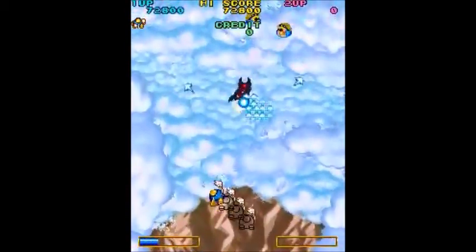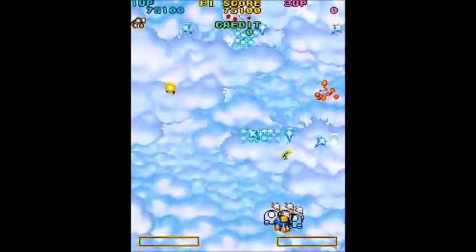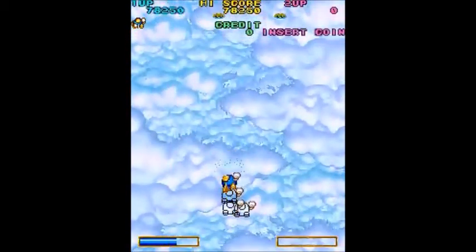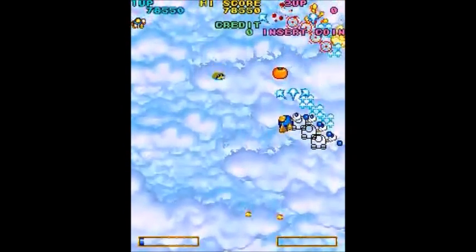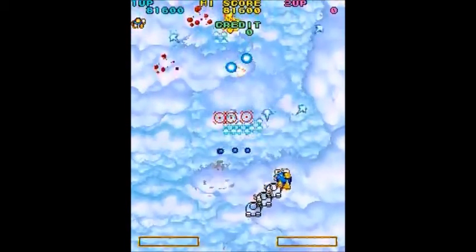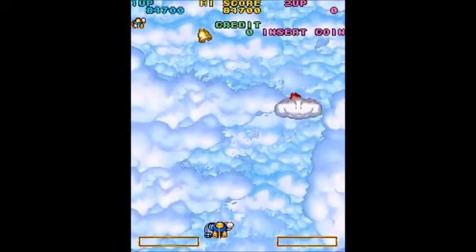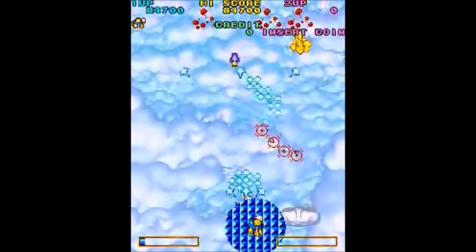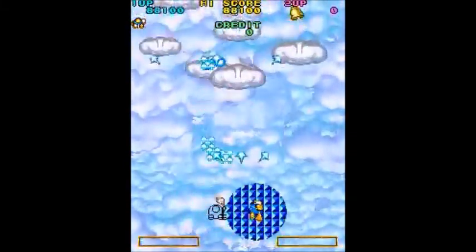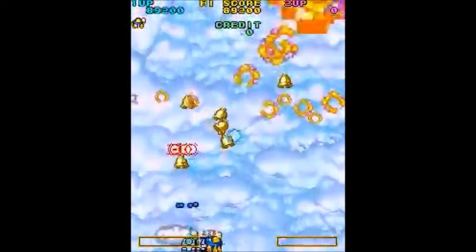As in the original Twin Bee, you can get extra bonus points for taking out some groups of enemies and by bombing ground targets. Some of the ground targets disappear and then resurface. You can get special items — you can get fruits, you can get stars which will destroy everything on screen, all the bad guys. And you can also get Twin Bee — the Green Bee — to appear.